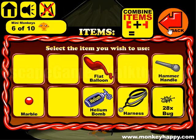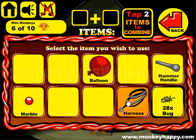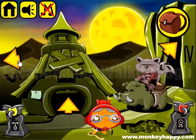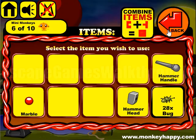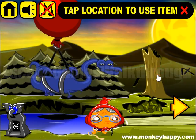Get the flat balloon, pop it up, pump it up, use the string to tie it, then go out and use this huge helium balloon on the Loch Ness Monster to get the hammer's head. Now we have a hammer handle and hammer head, so we can make a hammer and use it to break everything around here.